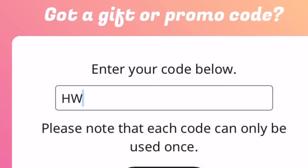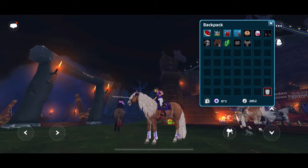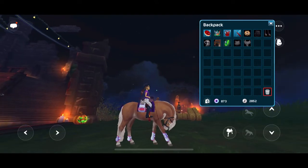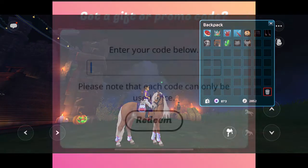The next code is HW star rider. For this one you will get Harlequin leg wraps and a Harlequin saddle bag, which is very very cool.